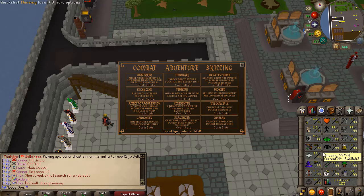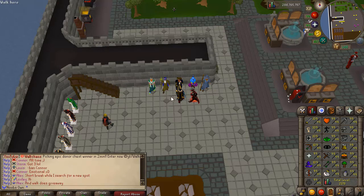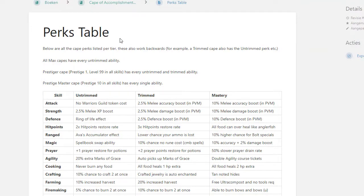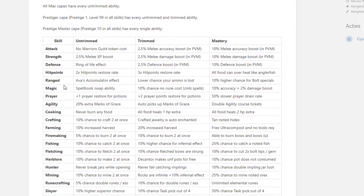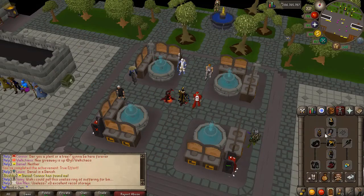If you prestige every skill to the max 10 times, you get a total of 660 prestige points. The owner showcased this on my account. You can buy perks like the Berserker, which gives a 10% boost to accuracy and strength versus monsters. There's also a wiki page on the Rune Realm wiki showing all the boosts from each skill cape — untrimmed, trimmed, and mastery versions.